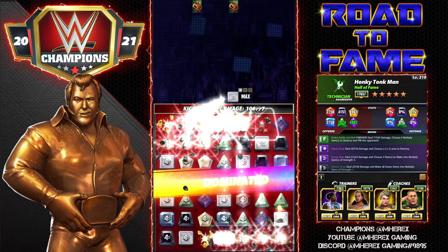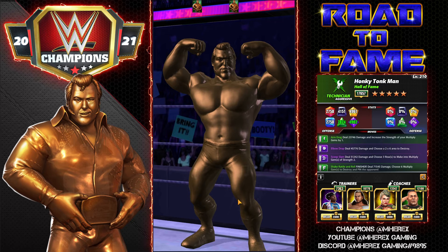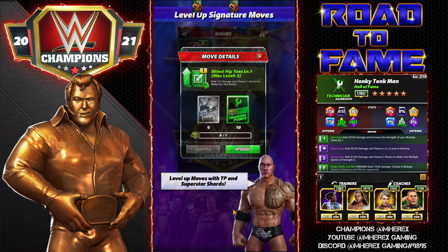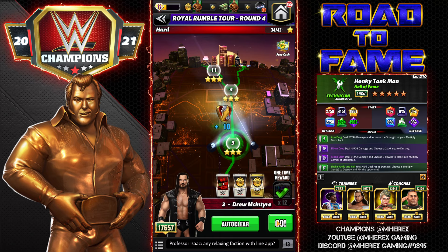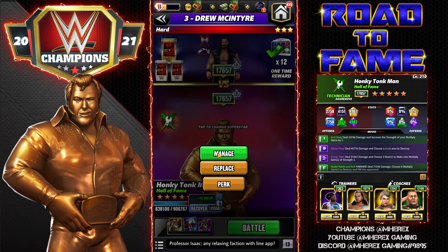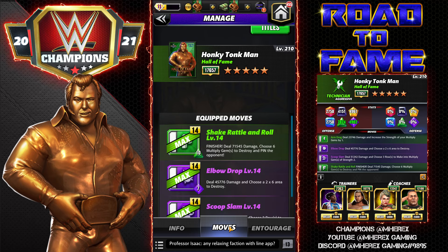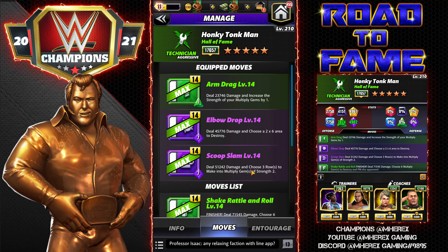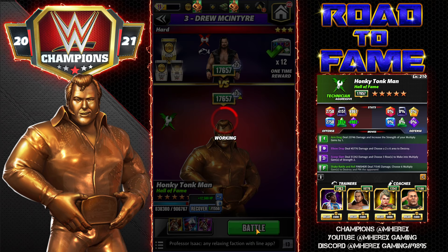All we're going to do is swap in the five-star move, which is a very nice move. It's a 1 MP move that increases the strength of your multiply gems by one, so you can hit that every turn — it makes this move set a little bit stronger and it scales a lot better. Should get a lot of turn-two wins. The Arm Drag: deal 23k damage and increase the strength of your multiply gems by one. Honky Tonk Man is going to be a prime candidate for fury gems since he's multiply, and the stronger those green gems are, the crazier the multis are going to get — I would double fury him.